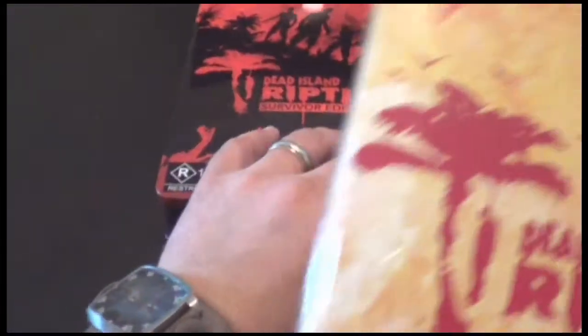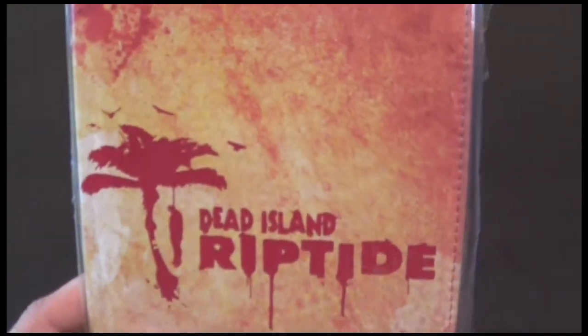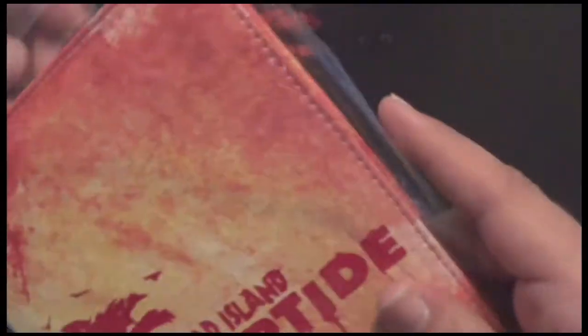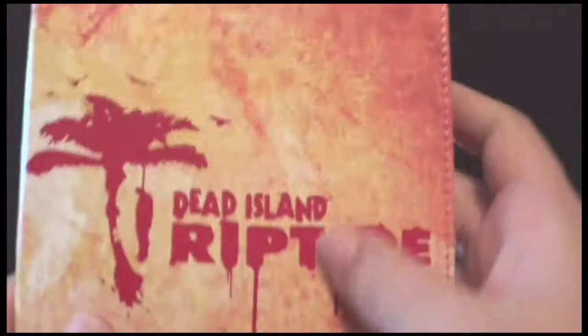Inside here is a worldwide exclusive to EB Games Australia — it's like a Survivor's Diary or notebook. Let's pop this open. It feels like a nice PVC finish, Dead Island Riptide all the way around. It's got a bloody handprint on the back, and inside it's just like a typical journal or notebook with Riptide branding on every single page.